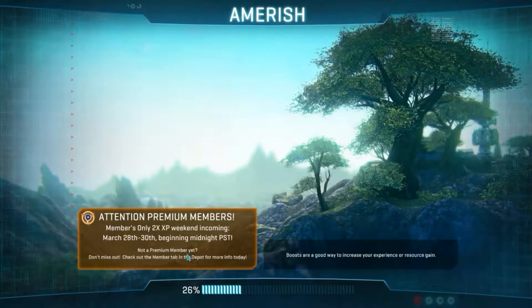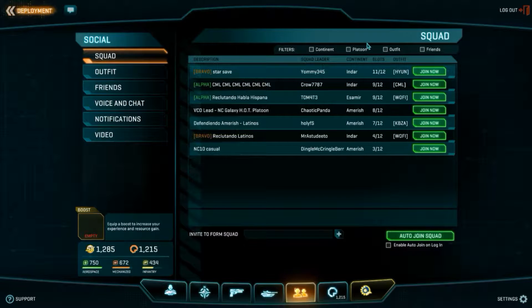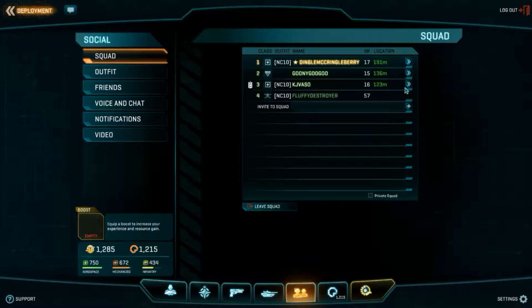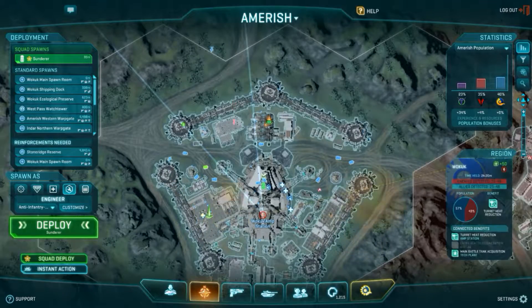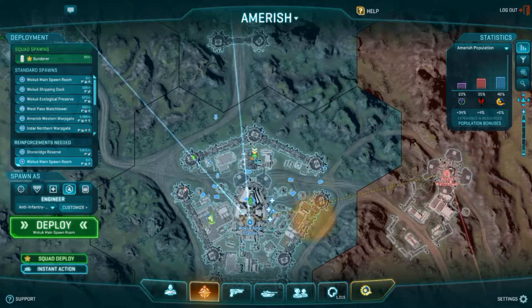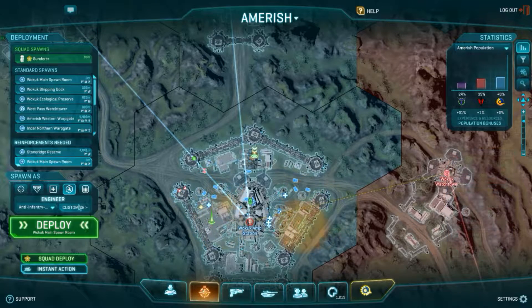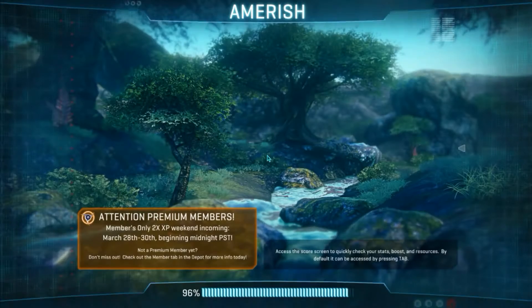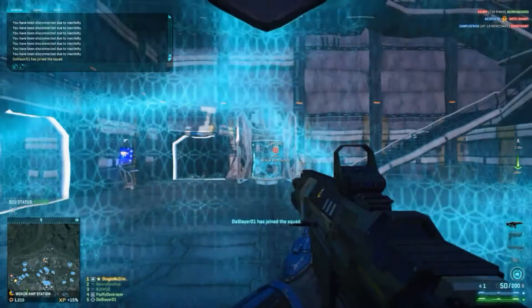Hey, this is Fluff here. Welcome to my channel. I just logged on — this is a small video I did a couple of weeks before, it's just me shooting people. I noticed that Dingle had a casual squad, very small squad — sometimes they're the best squad — so I thought of joining them. Since they were in Wokuk, it's a great station to attack and defend.